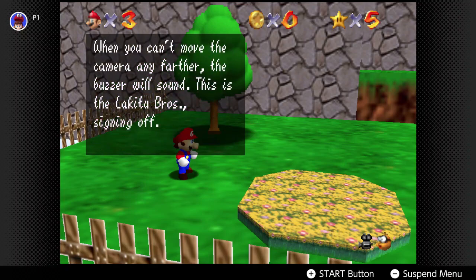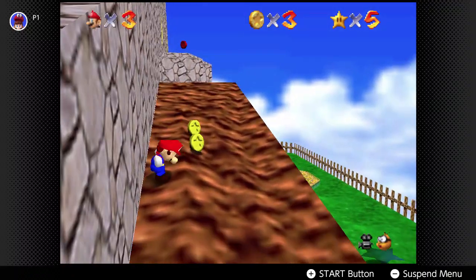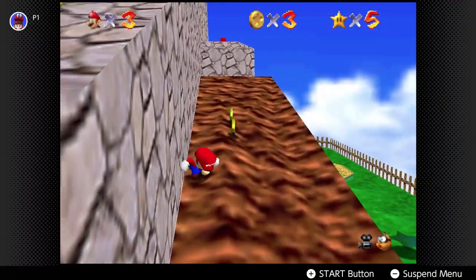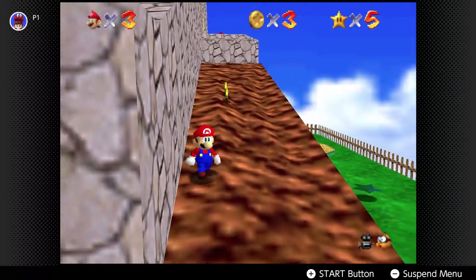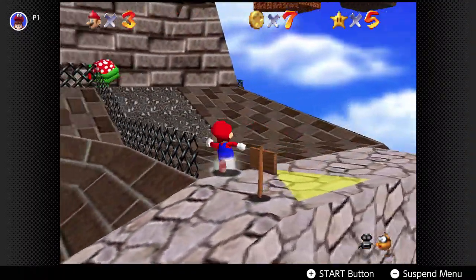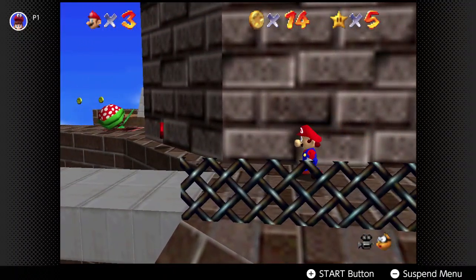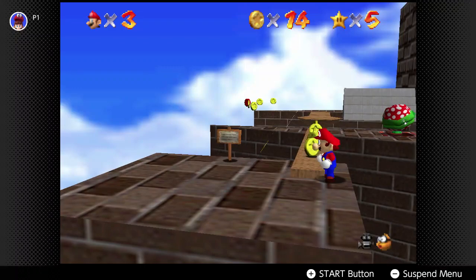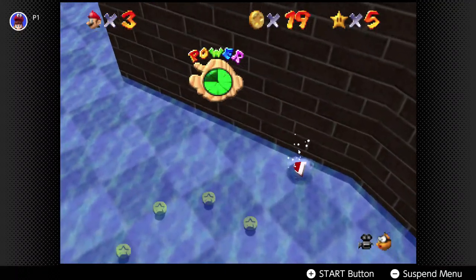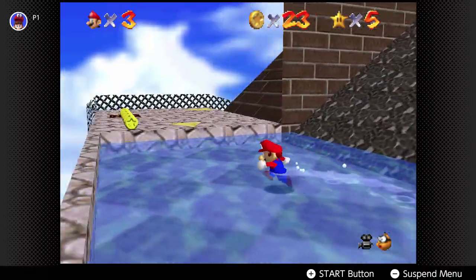There we go, we're back in the painting. Now we can just do a little shortcut — it's not that much of a cheat but it's very nice. There we go. Now we skipped through that part, let's dive. We might be able to do the 100 coins in this one. Let's go see — we got some coins in this, it's nice.